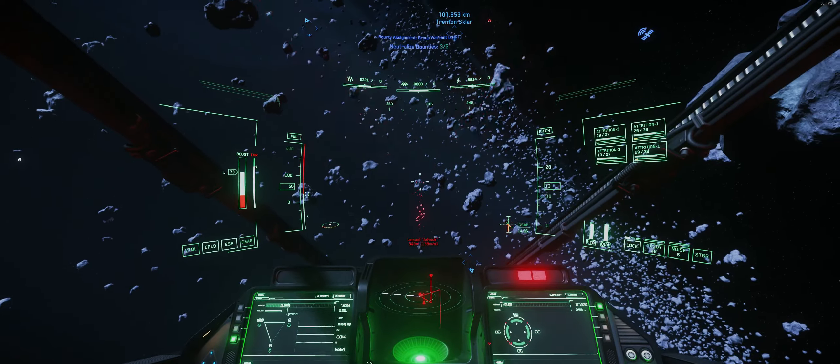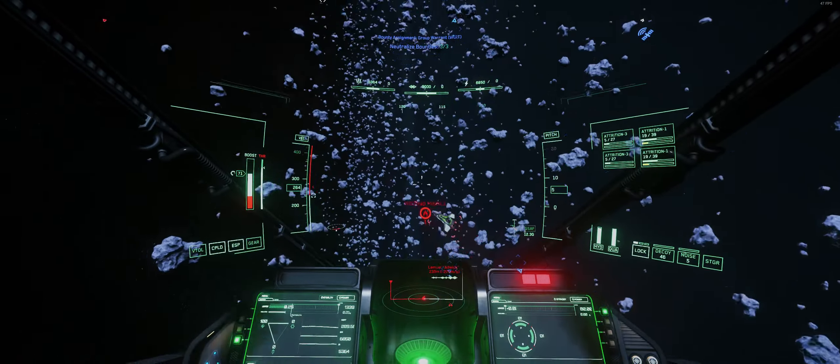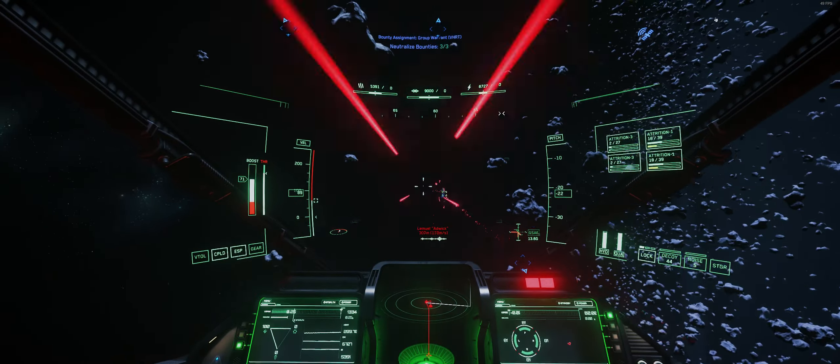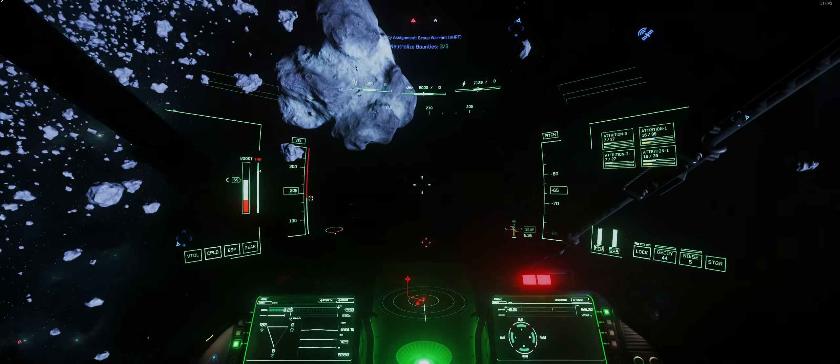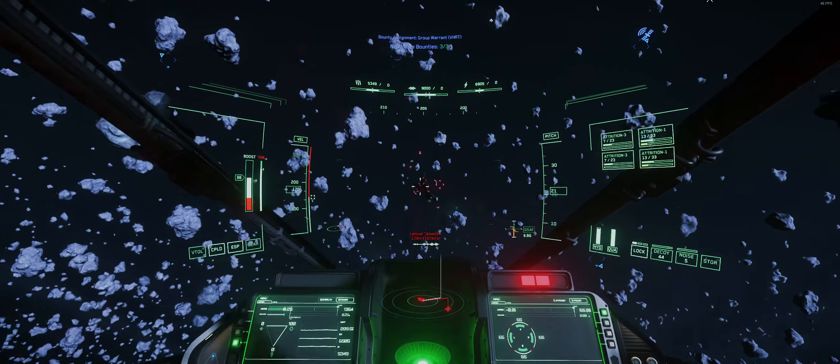On this next target, I first try to line up some shots and then start to push into him. As I push into him, I strafe above him and rotate my ship to now strafe down. This allows me to continue my orbit. As he's getting his nose on me, I decide to push forward and strafe around his right, trying to always maintain a favorable position for myself.